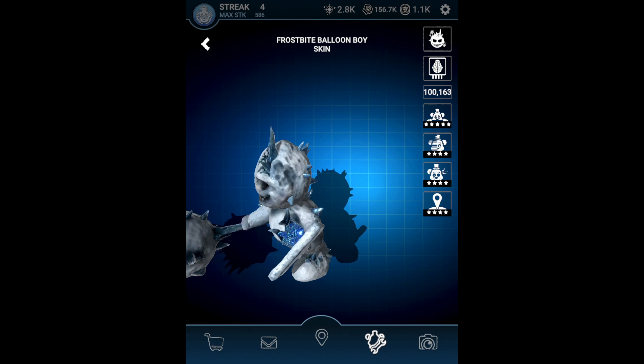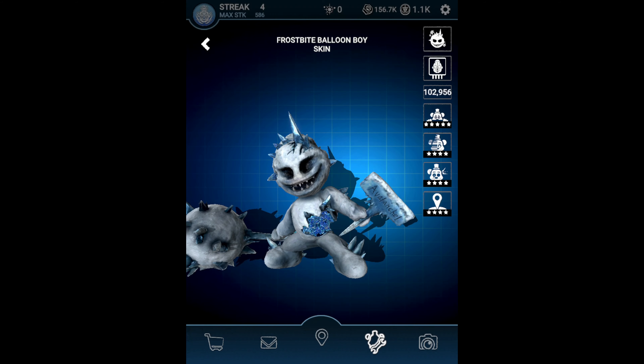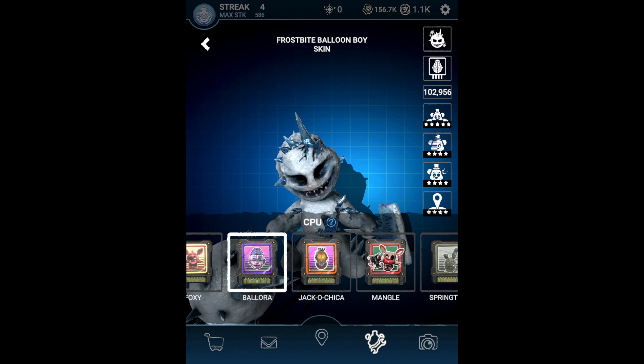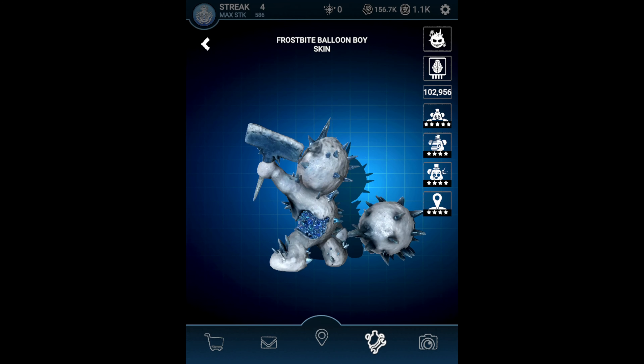Unless you say deliberately that you don't want the skin, you're entered. Very easy - hopefully you win it, good luck to everybody! You can get yourself Frostbite Balloon Boy - it has 100,000 remnants, let's boost it up to almost 103,000 remnants. I can give it with any CPU I have - there's other ones like Toy Bonnie and all, but they're on my different slots. Any CPU in the game with all these mods - it'll be an awesome one, good luck everybody!